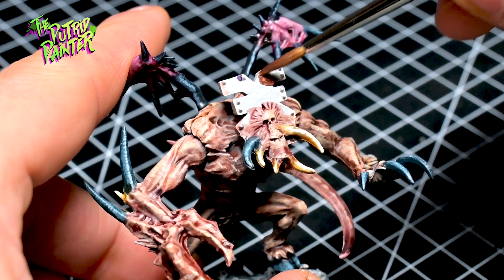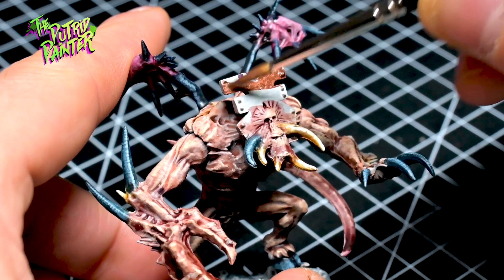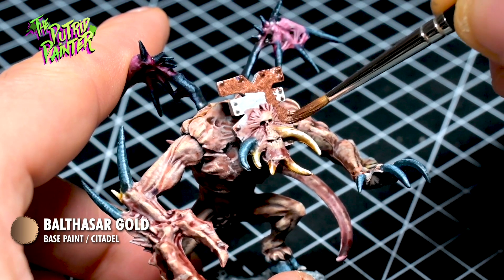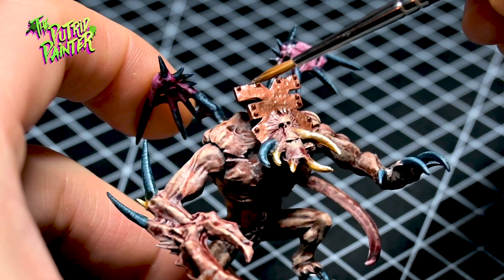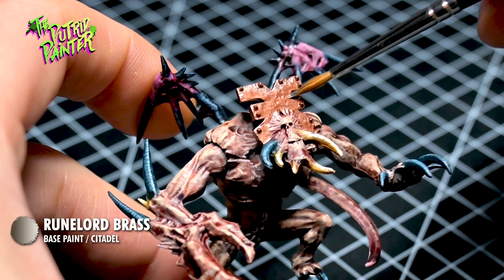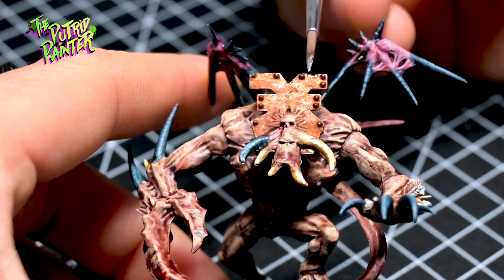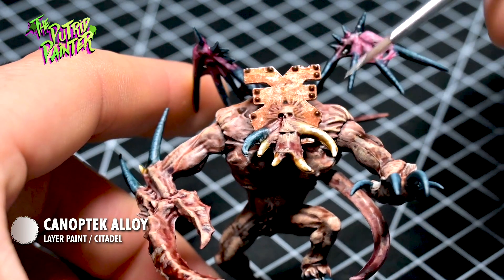Everything Chaos needs brass — everything. So I base coat the crest with Balthazar Gold, which has great coverage and works very well as a base for both gold and brass. I layer on Runelord Brass to add some variation, shade with Serapim Sepia, and highlight with Kineptic Alloy — a lovely highlight color for both brass and metal.